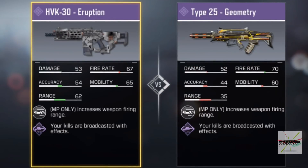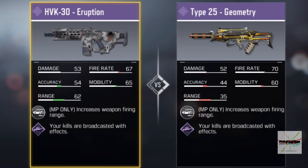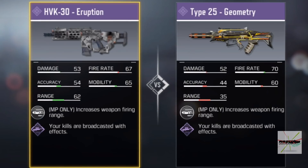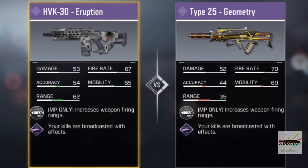Kalo liat statistik, di sini ada perbedaan menonjol yaitu di sisi range dan akurasi. Akurasinya beda 10, namun range-nya hampir beda 30, yaitu perbedaannya sekitar 27. Type 25 hanya menang di fire rate; dari damage, akurasi, range, dan mobility, semua kalah. Jadi kalo misalkan dibilang HVK ini bisa menggantikan Type 25, ya bisa dari beberapa sisi, terutama untuk jarak menengah dan jarak jauh, karena HVK memiliki akurasi dan range yang lebih tinggi.